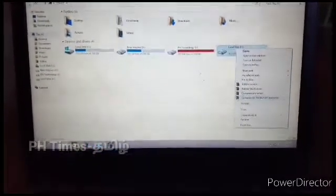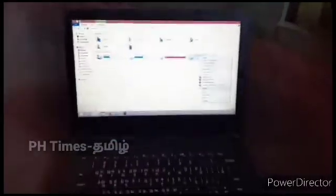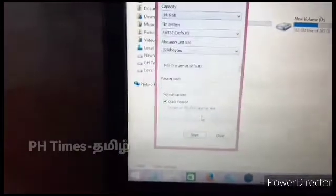We have to do a lot of RAM and convert it to the RAM. RAM is done with the RAM. We have to do the format and we have to do the formal. We have to select the RAM and select the direction of the center as well.